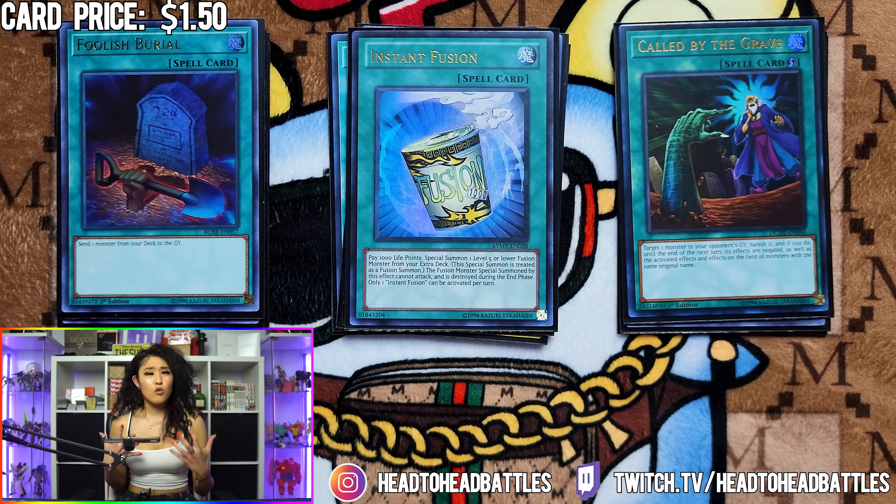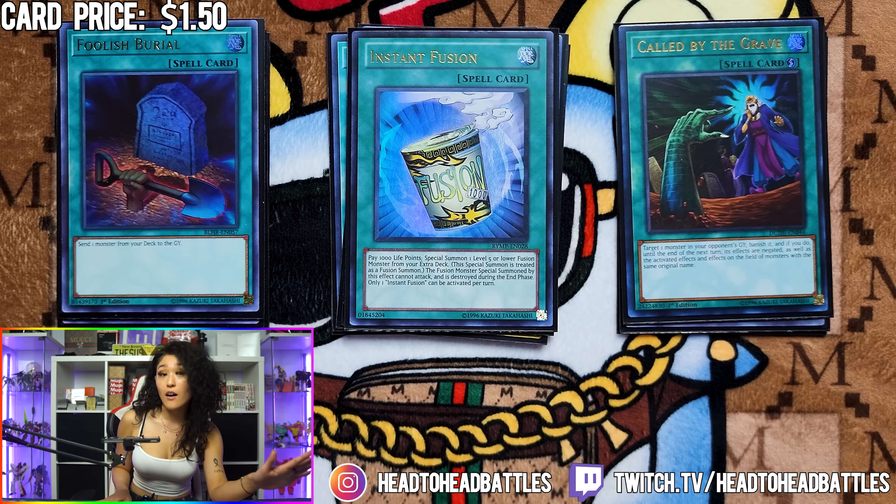Instant Fusion is really cool here because it essentially could end up being a one-card combo — you can summon a Tier Limit Kaelos and start your combo from there. And if you already have a good hand, you can summon Millenniumize Restrict and have a defensive card while you combo off.